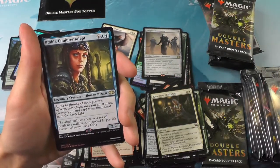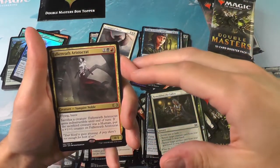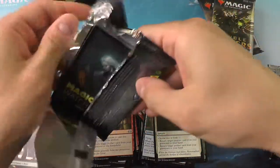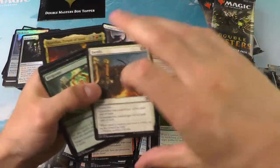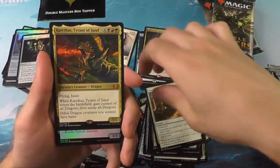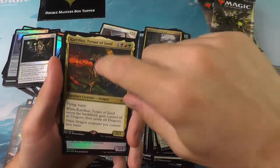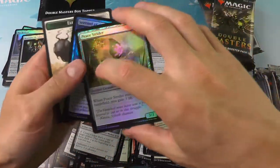Braids. And a Falkenrath Aristocrat — Vampire Deck. Finishing up on the first third of the box here. It seems a little weaker than I would hope. Oh — Kaarthus, Tyrant of Jund. Seems pretty cool. I've actually been on the wrong end of this card before — it's no fun. But if you let your opponent get that far, you've already lost. So that was our third mythic.